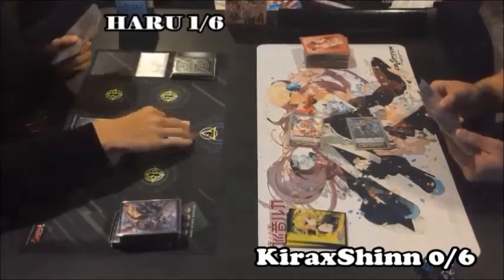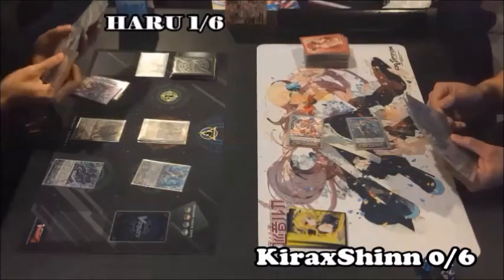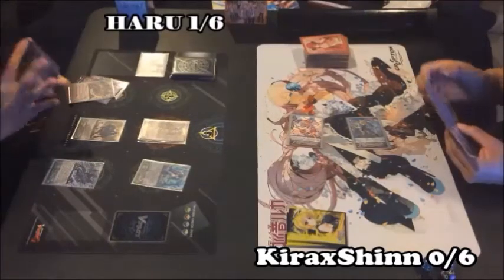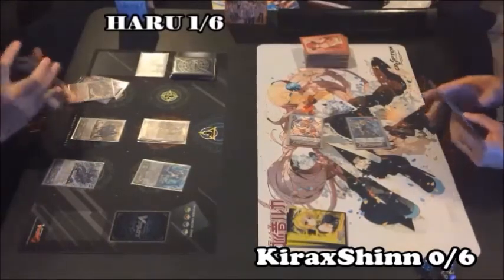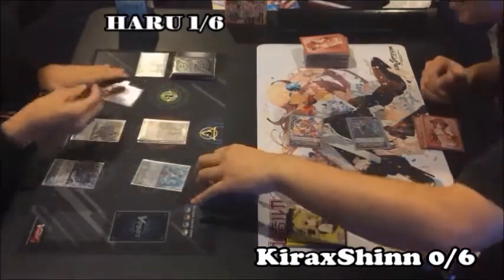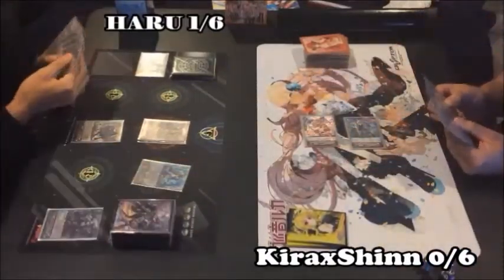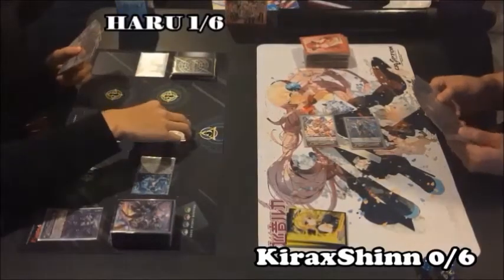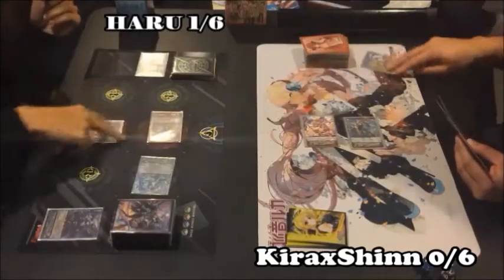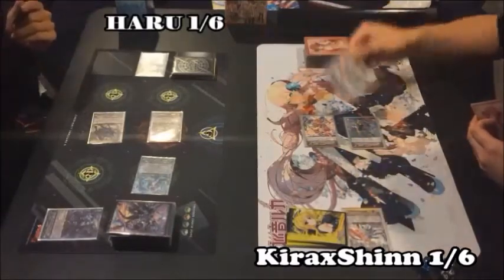Draw. RIDAL. Call. Skill. Search my deck for Blaster Dark. Add to my hand. I'll throw that away. Attack! A guard. Attack! No guard. Drive check. Crit! All effects! Part of Vanguard. Part of Vanguard.